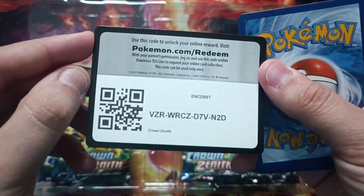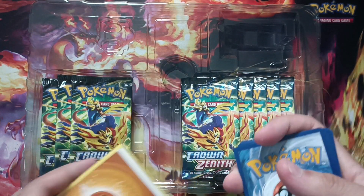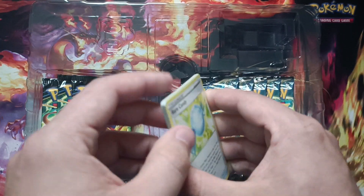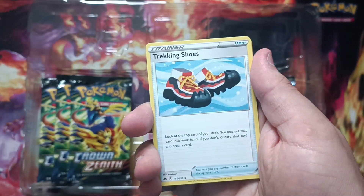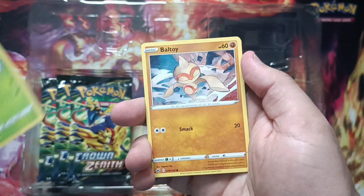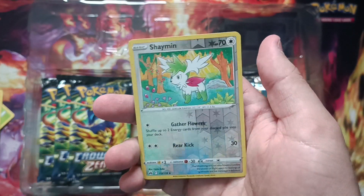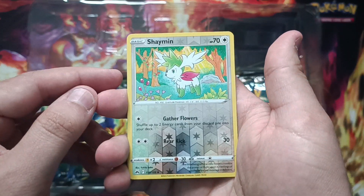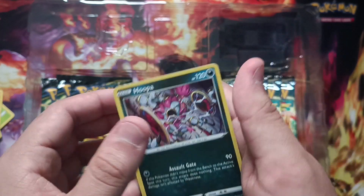There we go. I'm gonna show you the code — enjoy your code, enjoy your booster, get some more cards on Crown Zenith from the TCG Live app. Tracking Shoes, Snorunt, Ponyta — we got Tangela, we got Baltoy, Meowth. And we got a holo reverse Shaymin, and the holo Hoopa. And that's about it.